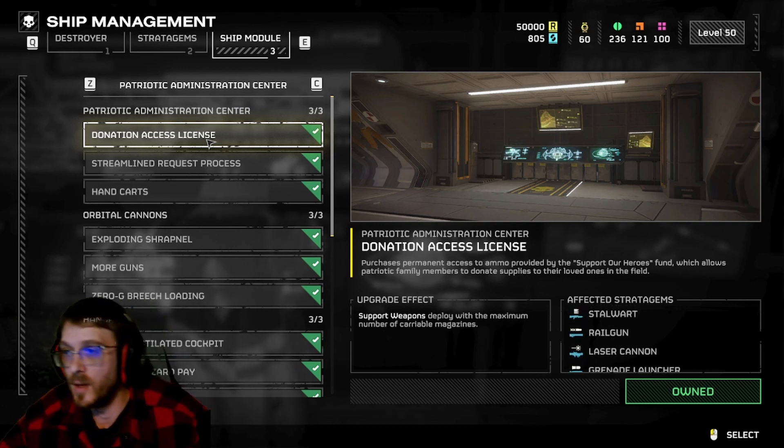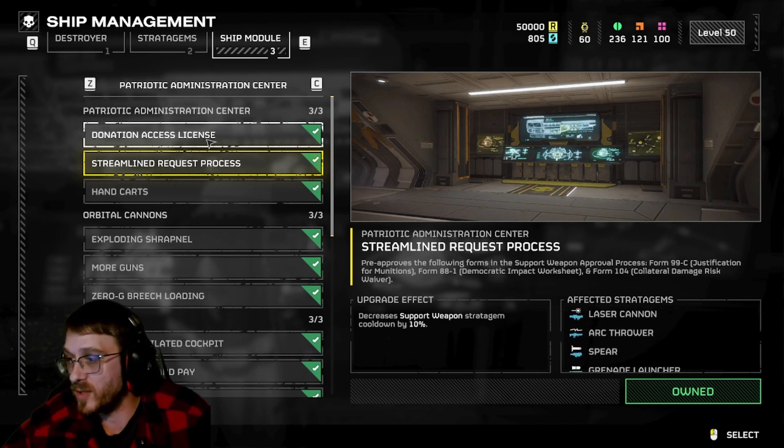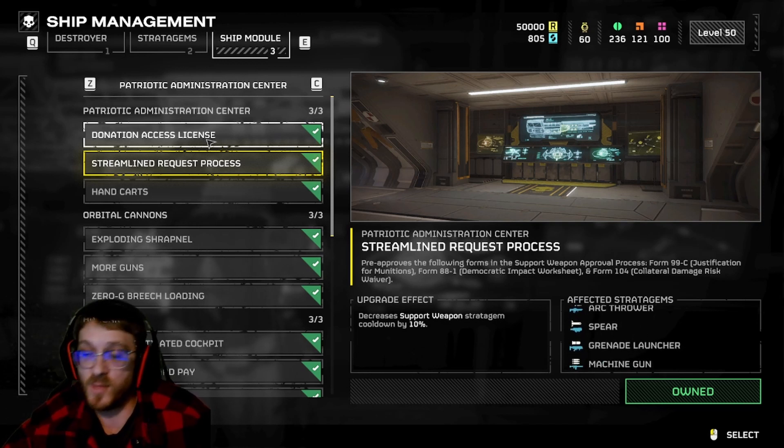Streamline Request Process is going to reduce your cooldown time for your stratagem support weapons by 10%.